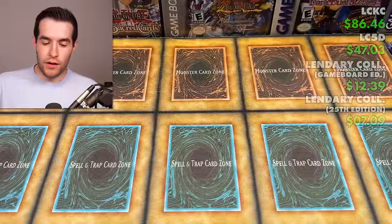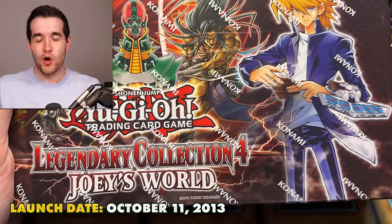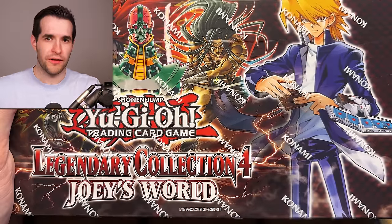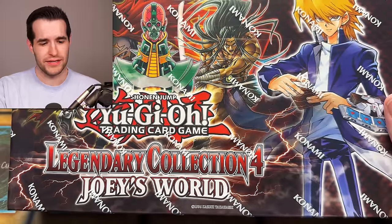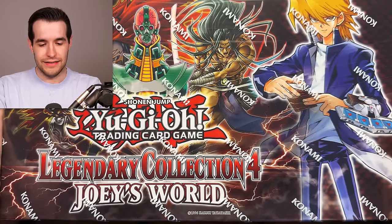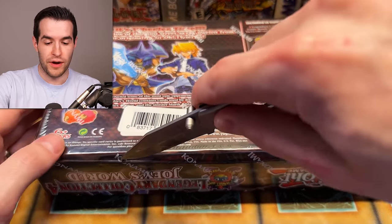On to Legendary Collection Joey's World, released October 2013. Interestingly, they released this in October 2013 and then in November did the Legendary Collection game board again — two legendary collections in back-to-back months. Nowadays if they did two Rarity Collections in two months people would go crazy. This one always comes in first edition — they never did a re-wave of this, which is surprising. There are a lot of cool cards in it. Blue Flame Swordsman promo pack often goes for 15-20 bucks — we'll have to check eBay sales.